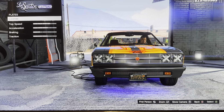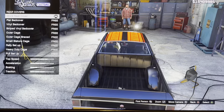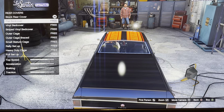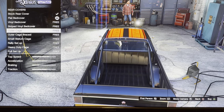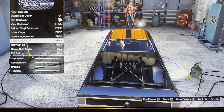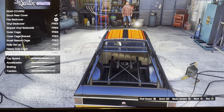We got wheel watching: blue wheel one, two, three, lets learn blue, lets learn black. We got wheel cover: stock wheel cover, flat bed cover, veneer bed cover, drive-through bed cover. Auto cage, auto cage brace, small stature cage, rally set up, heavy duty cage, full set up.